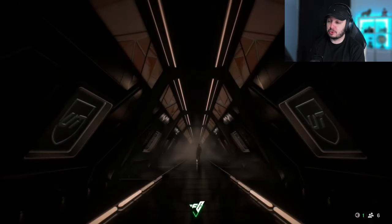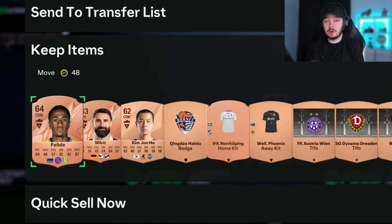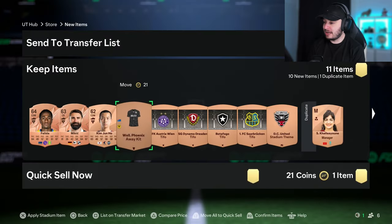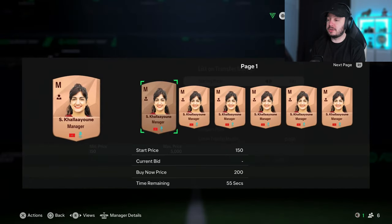Let's start with the bronze packs. You might have seen bronze packs very often - here's how it works. We can skip everything and list every player to see how much we can actually get. In general, if you do the bronze pack method, you want to send players that don't sell to the club and sell them whenever they're up in price. For this test, we're going to quick sell every item that's not worth anything, but we double check that first.